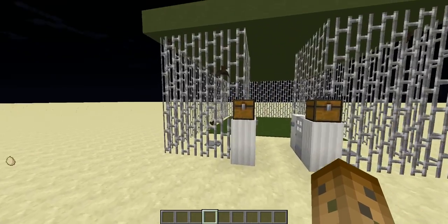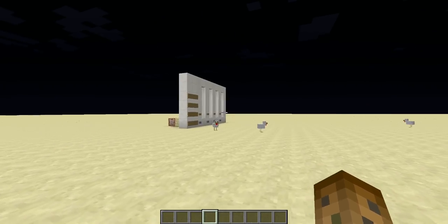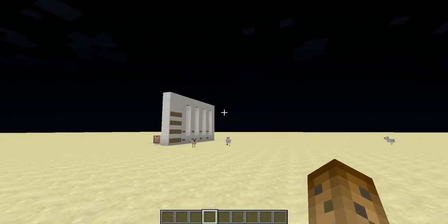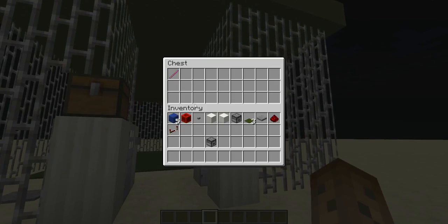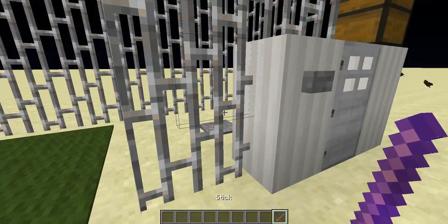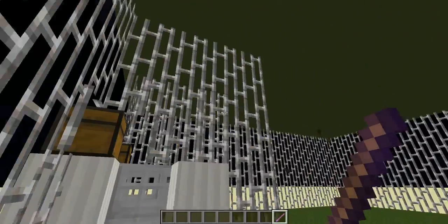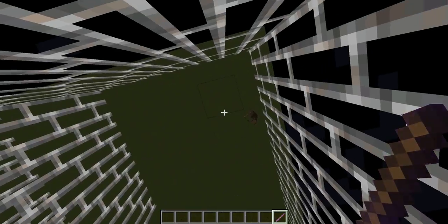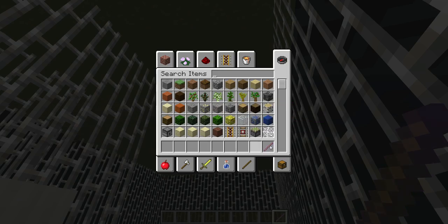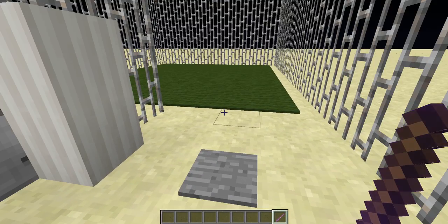What's up guys, it's Colin, and this is another Minecraft build. This is right next to my Connect Four, and this is batting cages. It's super simple — just as simple to build as the Connect Four, except this one takes more with all the cages and everything. Really all it is is two command blocks, a pressure plate, and you had to make this stick, which is easy to make.